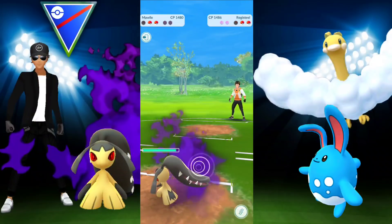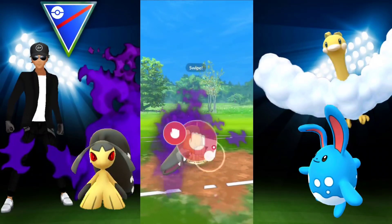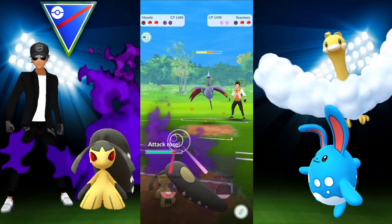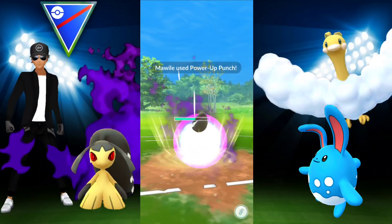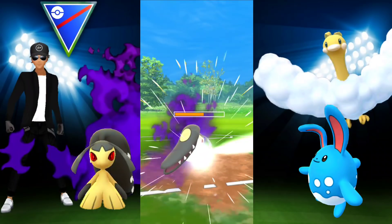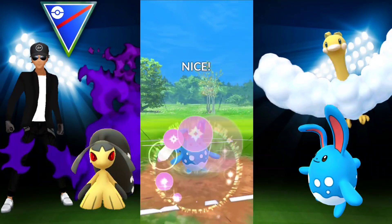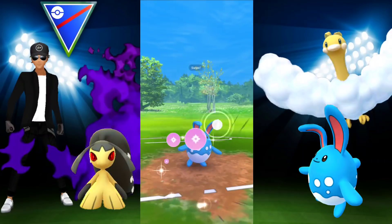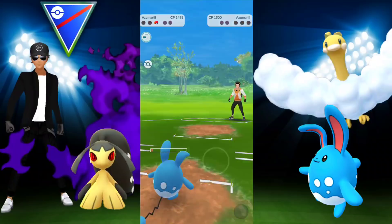We go down. I bring in Mawile to finish off Registeel, getting a bit of energy. We have no shields, they have two — and they have a Skarmory. Going for Power-Up Punch, waiting for the Sky Attack... they shield up but then use Flash Cannon and one-shot me. Well played! We finish it off with quick moves. Their Azumarill comes in — we have enough energy for a Play Rough, they shield it, but we get to another Play Rough and take the win!